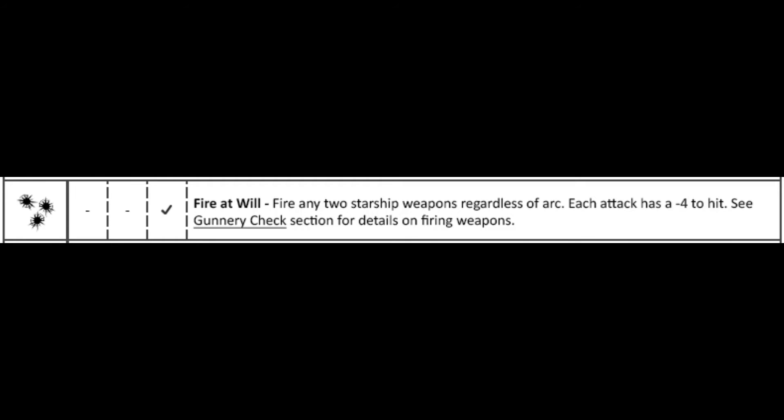Your second action is fire at will. You shoot any two weapons from any arcs on your ship. They have to be two different weapons, and on each attack, you take a minus four to your gunnery check.